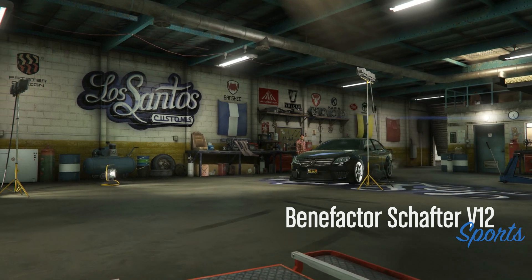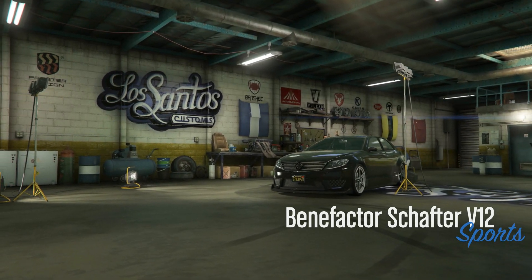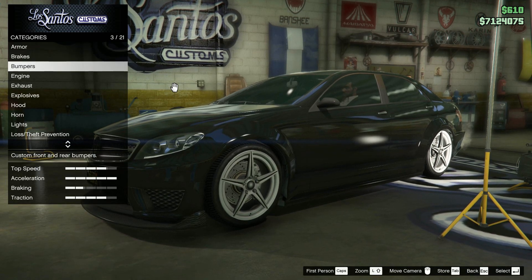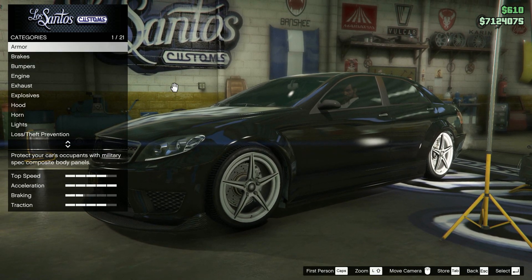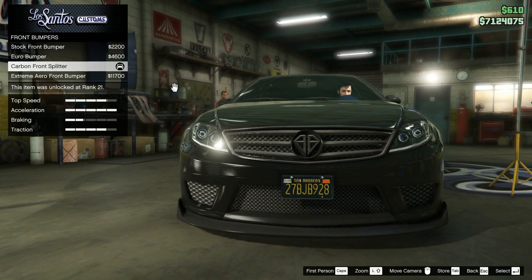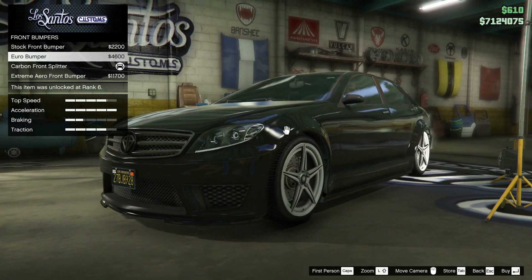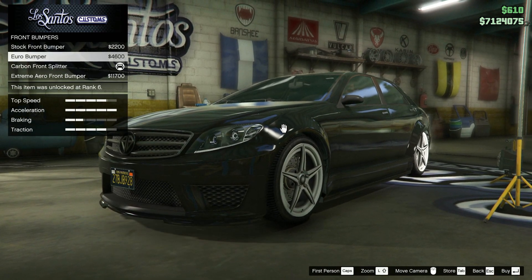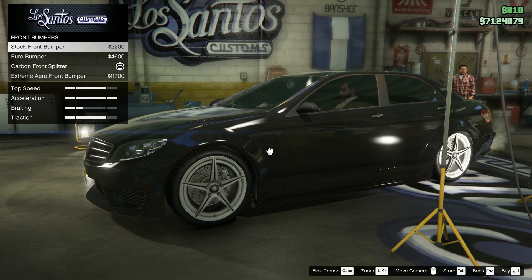The performance upgrades are obviously your own choice but I won't spend too much time on those — I simply have maximum on everything. Our first aesthetic part will be the bumpers. These actually also improve your traction on the road. Which one you pick is really up to you. I chose this one because it gives it the more aggressive AMG line.